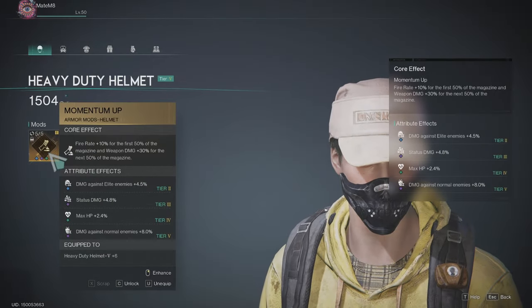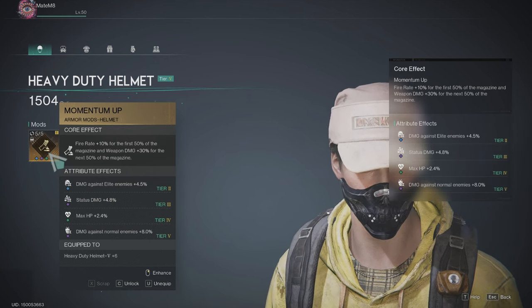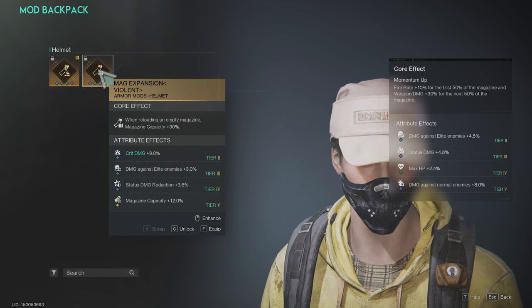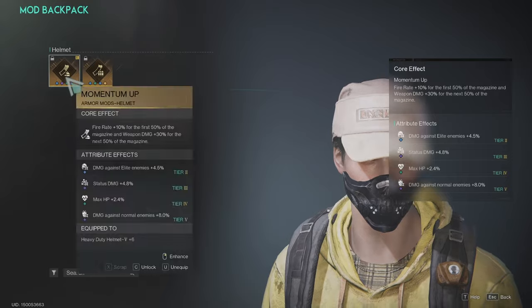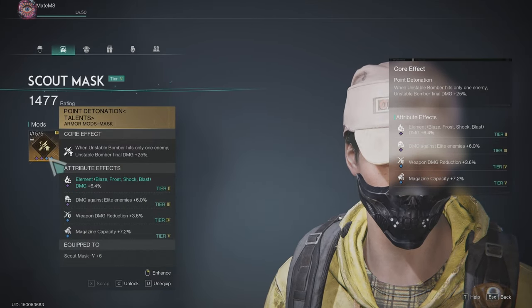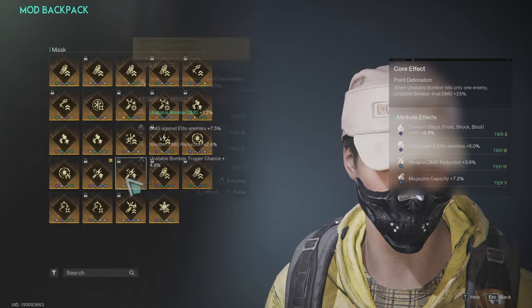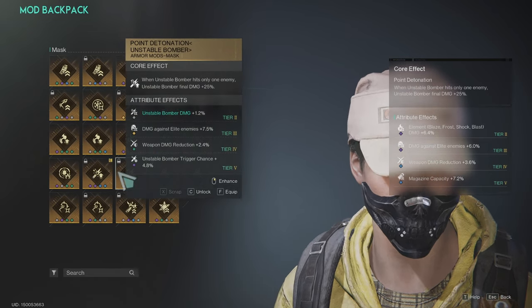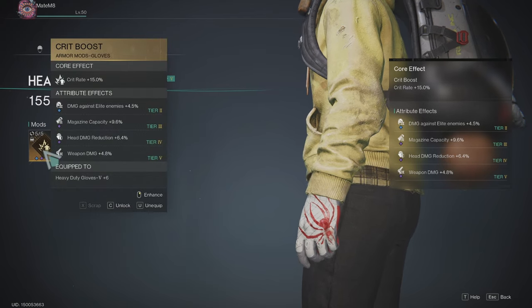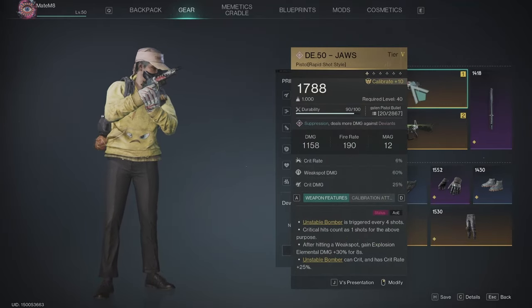For the other gun mods: fire rate 10% for the first 50% of magazine, then weapon damage — not that great, only status damage is good there. You can use that one if you don't have enough magazine capacity, but since I have 20 bullets I don't need it. On the mask I have: when unstable bomber hits only one enemy, final damage 25%, plus 7.2 magazine capacity and element damage. I use this one because of the magazine capacity — combined with another magazine capacity mod, I'm able to hit 20 bullets.